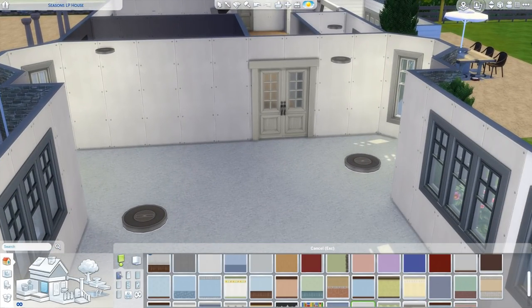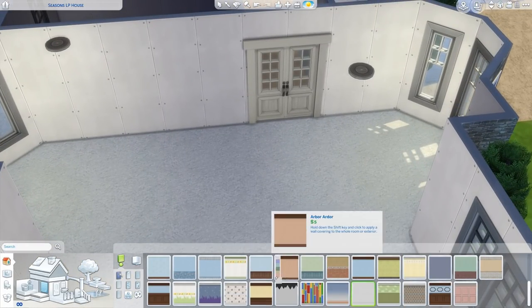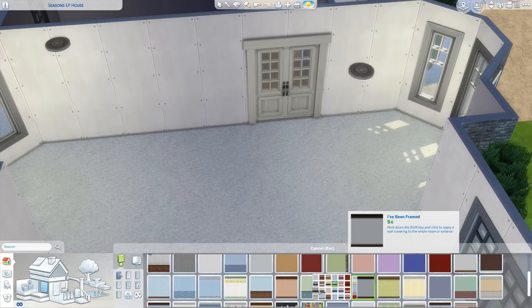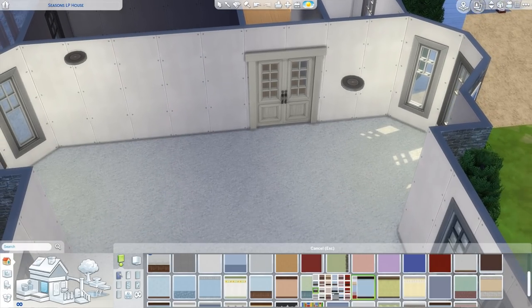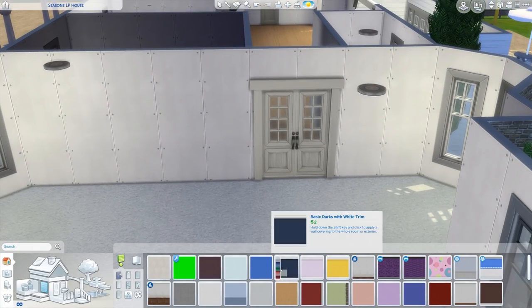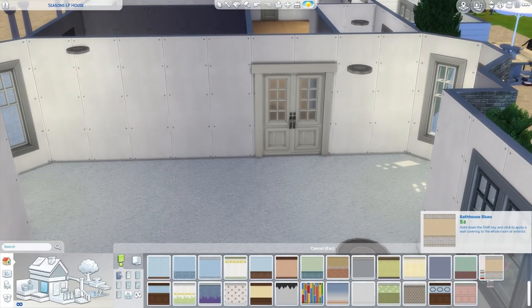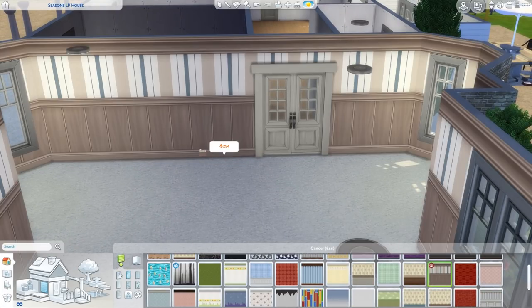That area is going to be like a little reading area, and there's going to be a kids' playroom section too in the living room. I was going to do a separate playroom like we had in the last house, but we didn't actually have room for it. We could have turned some rooms into that, but I just don't think it was going to work out that way.